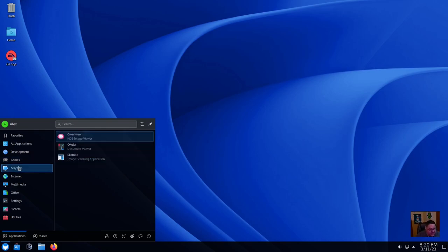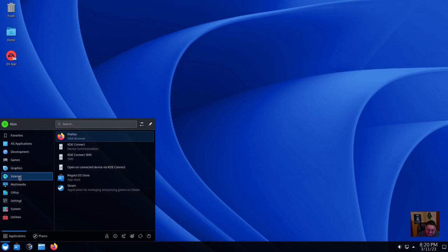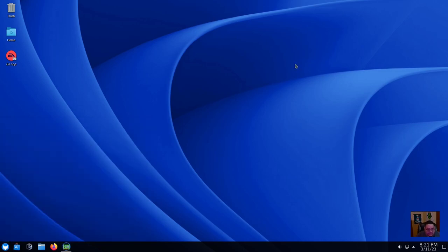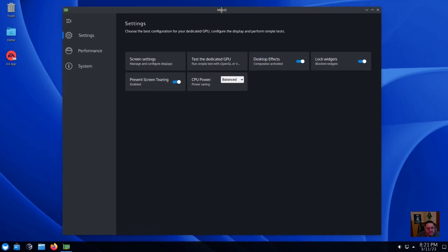In the applications menu, under Development you've got Kate. For Games, it already comes with Regatta OS Game Access and Steam installed out of the box. For Graphics, it's got the standard KDE suite of tools — Gwenview, Okular, and Skanlite. For Internet you've got Firefox, KDE suite tools, KDE Connect, and the Regatta Store. For Multimedia you have PulseAudio Volume Control and VLC. For Office it does not come with any office suite installed — just a document viewer and printer configuration. For Settings it's your standard KDE settings, with a built-in firewall and MaxQ for hybrid graphics tuning.